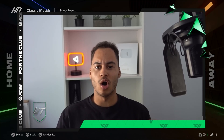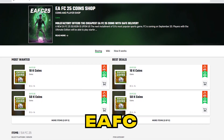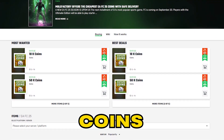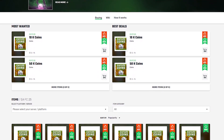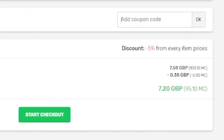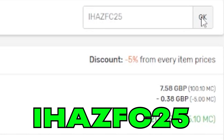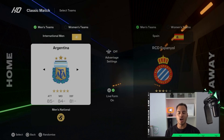Why is there no Belgium on FC25? Quickly, guys, if you need any EA FC coins, make sure to check out mulefactory.com — they're linked in the description, they're cheap and reliable. Make sure to use my discount code 'ihasfc25' at checkout for a discount.